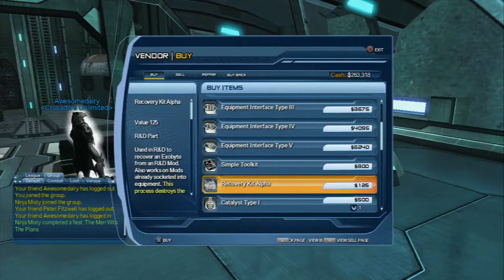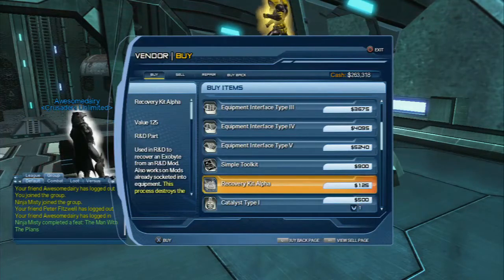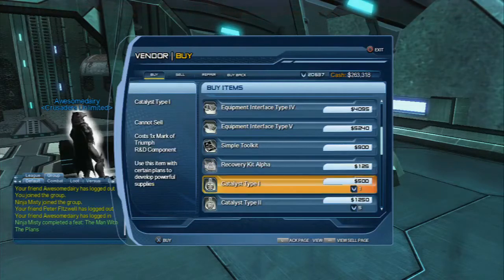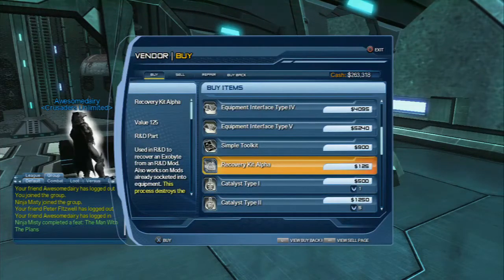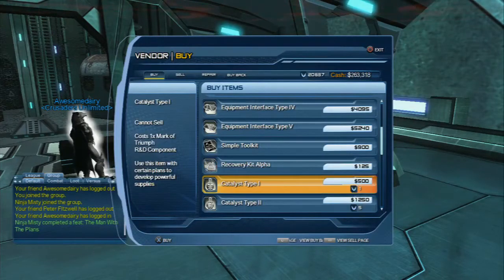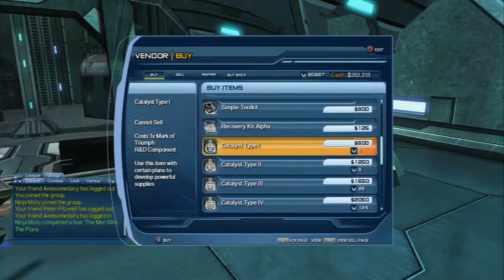The recovery kit alpha will recover some of your bits from a mod that you've already socketed, but there are better recovery kits out there — alpha's probably not the best one to use. The best ones probably come from Prometheum lockboxes, just in case anybody's wondering. I'm going to show one of those in a second.